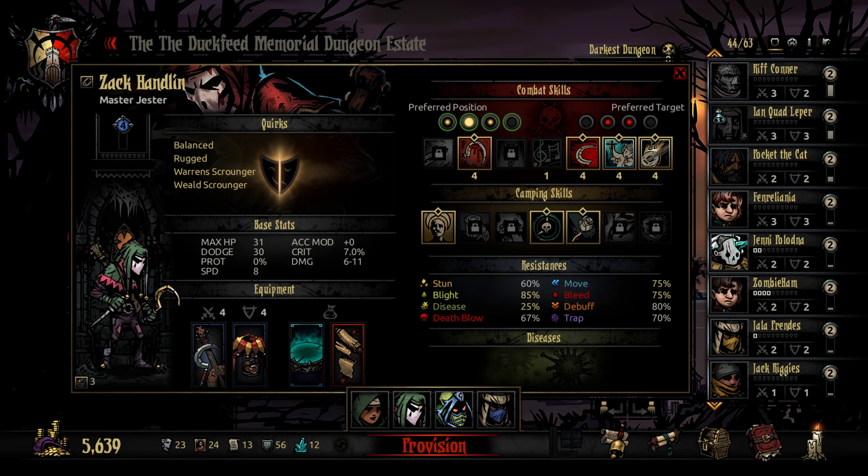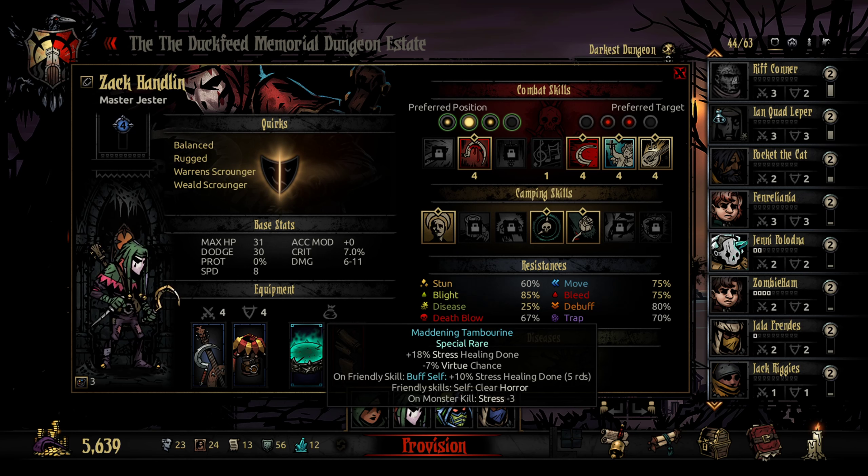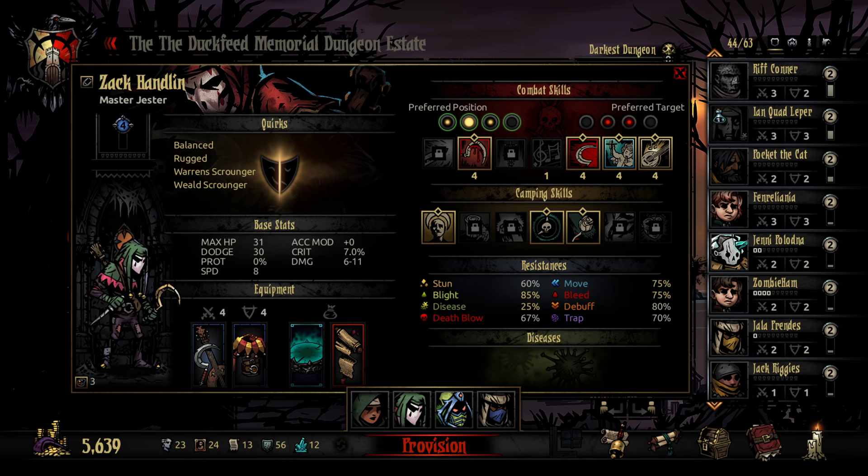Zac Hanlon, our Master Jester. She went up with a standard Jester thing. Stress healing is really important in the Farmstead. This is more of a traditional Farmstead mission - it's not endless, but it's still more traditional. So Zac's gonna be great. Got the Ancestor's Scroll for additional stress healing done, and the Manding Tambourine for stress healing done. On friendly skill, buff self - 10% stress healing done for five rounds. So I think this will just ramp, and he will be an amazing stress healer.